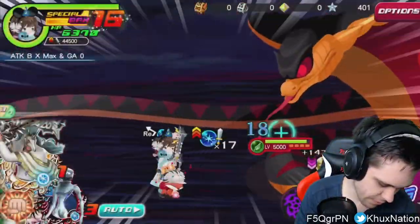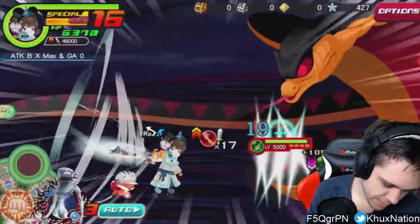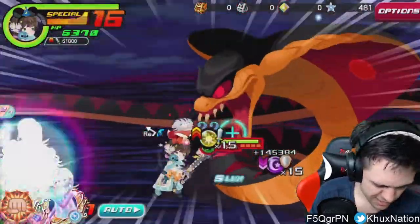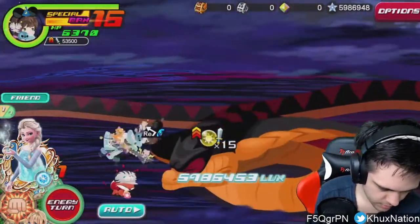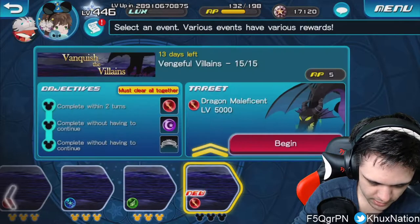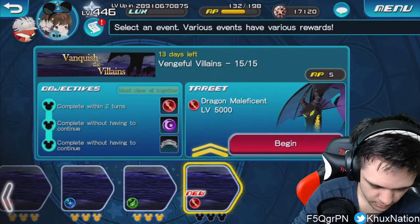I was so confused — why is my strength carrying over? It's because I believe Elsa lasts for two turns, that's why. It's absolutely ridiculous. I'm so used to killing things in one turn, I completely forget that she lasts like two turns. Alright, last but not least, we finally have Dragon Maleficent — round 15. And here we go.